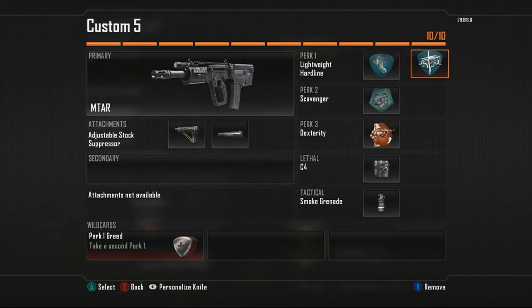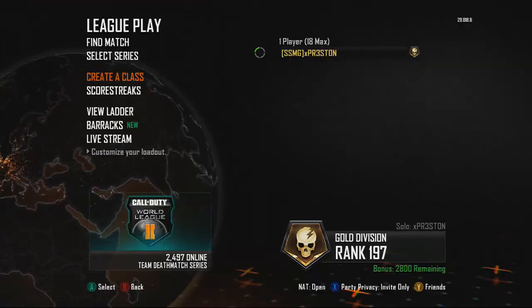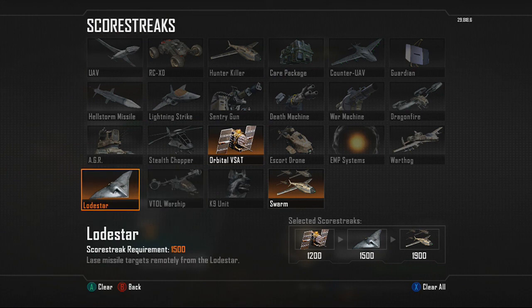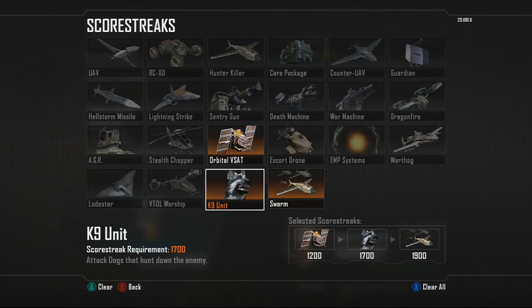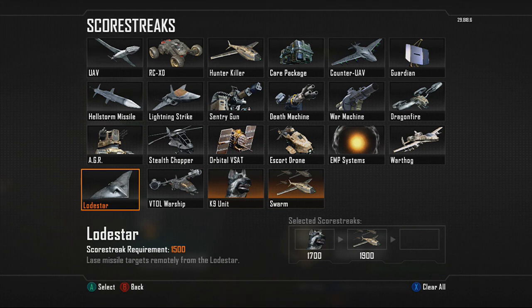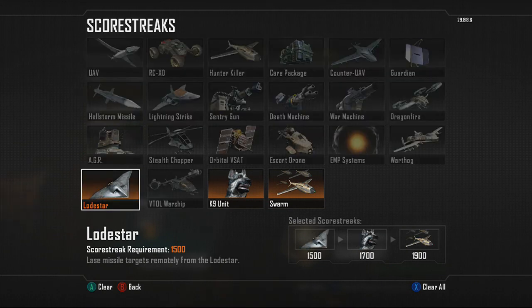I'm also going to show you my scorestreaks. I like to use the typical Orbital VSAT, and sometimes I swap the Lodestar with the Canine Unit. But recently I've been dropping the Orbital VSAT and putting on Hardline so I can go straight for the Lodestar — it's only a thousand points to get the Lodestar when you have Hardline on, so it's really nice to use.